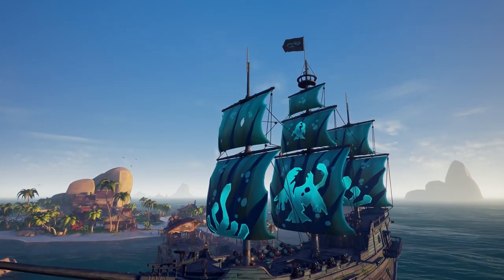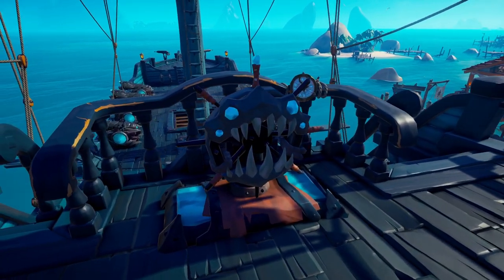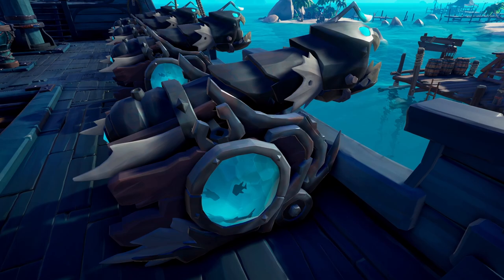This month's new cosmetic set is called the Wrangler. First up in the Wrangler ship set is the helm. This fish-themed helm is almost a solid wheel containing the head of a fish with pretty sharp teeth. I'm actually liking this wheel just for the fact that it contains a small centered peg.